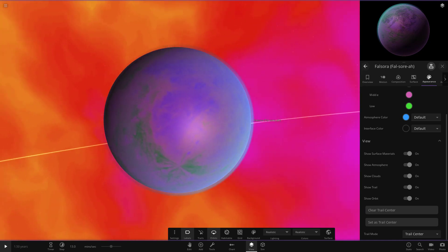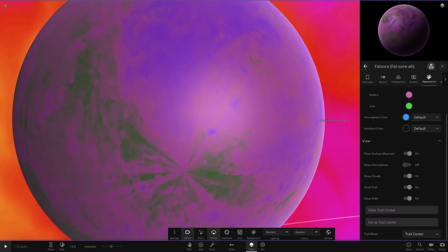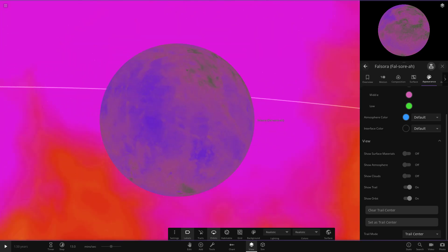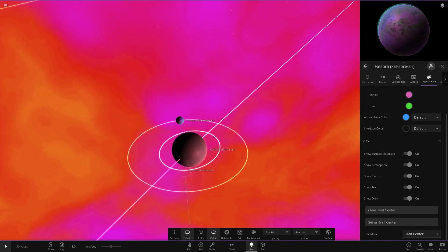Farsara is referred to as the moon of wonders. It contains some of the most interesting life forms the universe has ever seen, and its landscape is beyond anything the Pandarian scientists have ever discovered. Under the atmosphere it's quite exotic in colour - mostly pink with some green and blue. There's also another observer object orbiting it.